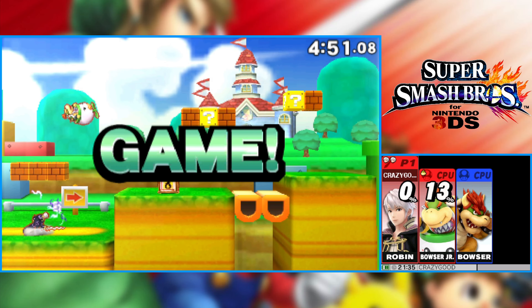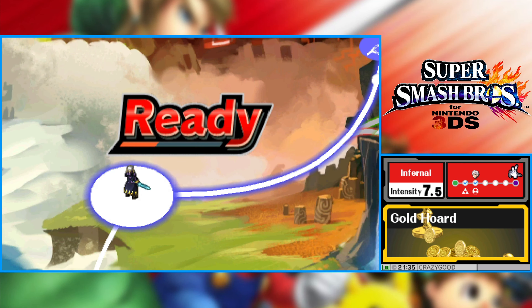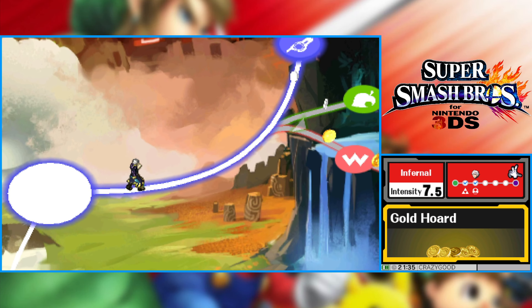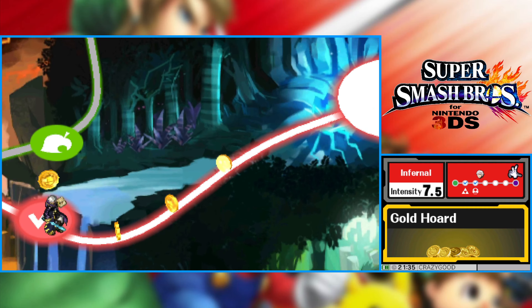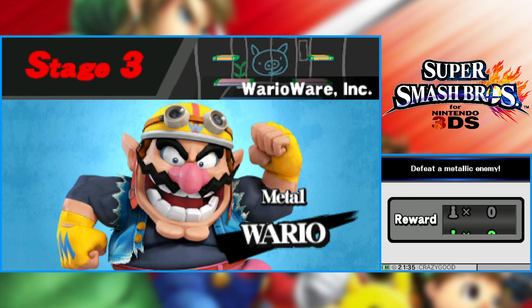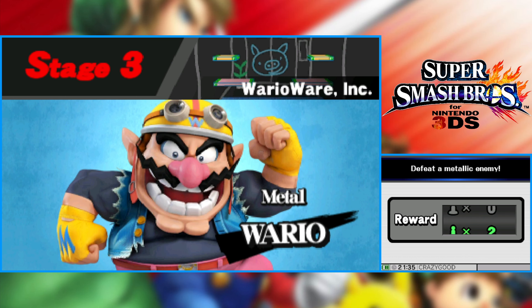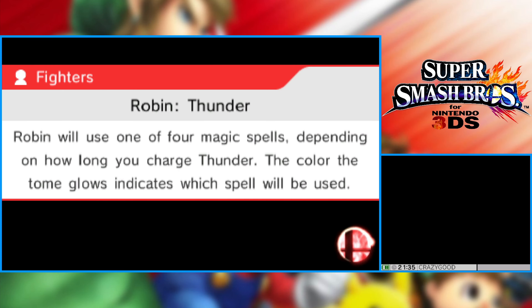The Levin sword is really good — a lot more knockback, a lot more damage. It has electrical properties, so if you hit an opponent it has some freeze frames, and a lingering hitbox — so even if it's late, the opponent could still get hit by it because it just lingers. It's cool. I do like the way Robin works a lot. It's definitely a unique character.